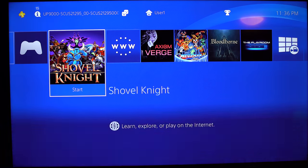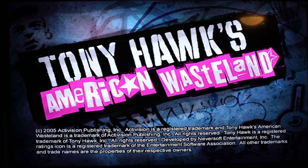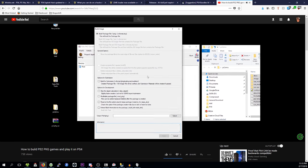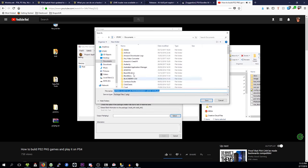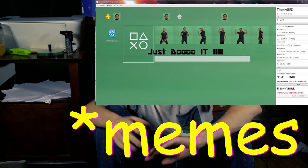You can also convert PS2 ISO files into PS4 package files and play them on your PS4. It's a bit complicated so I'm not going to cover it here, but I've linked a video in the description that covers it if you're interested. Aside from running PS2 games and pirated PS4 games, there isn't a whole lot more you can do. You can run Linux on it, but you can run Linux on your toaster, so I don't see it as a big deal. You can also download and install custom themes if you're into that.